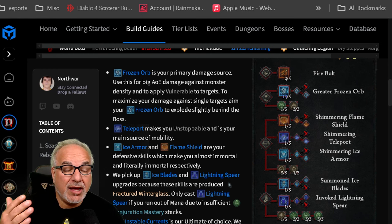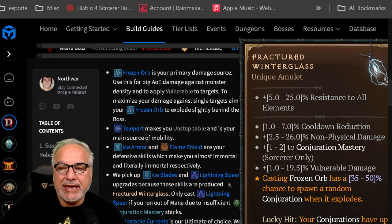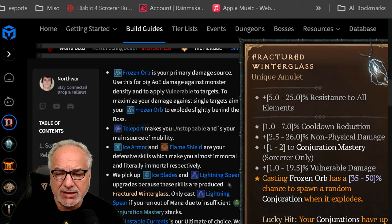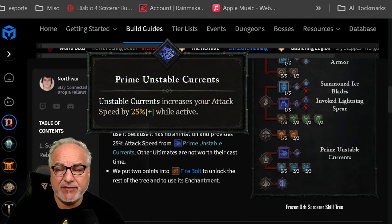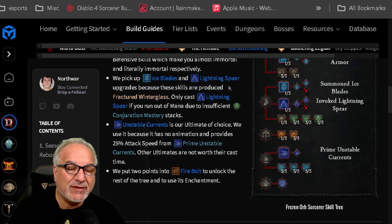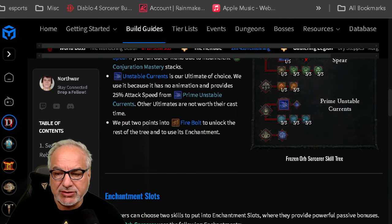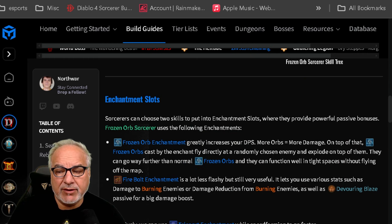Ice Blades and Lightning Spear are recommended because of the unique amulet, the Fractured Winterglass, which only drops from Lord Zir — these skills tie into that amulet's synergies. Unstable Currents is your ultimate choice because it provides attack speed. You put two points into Firebolt to unlock the rest of the skill tree. Enchantment slots use Frozen Orb and Firebolt.